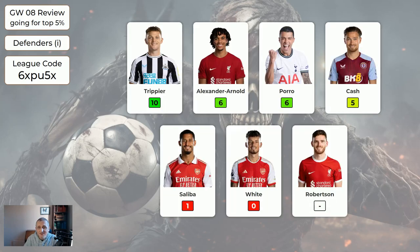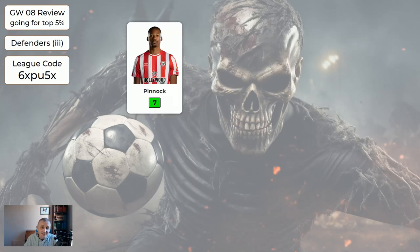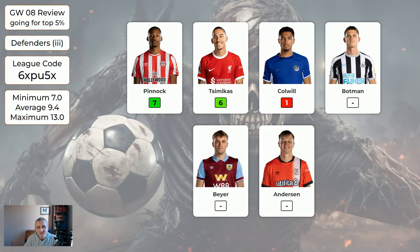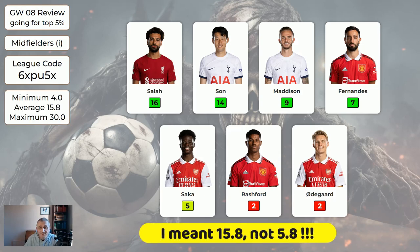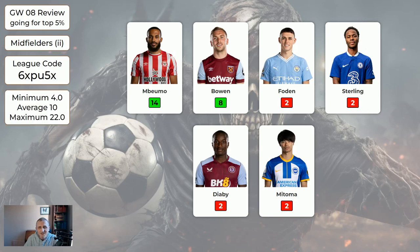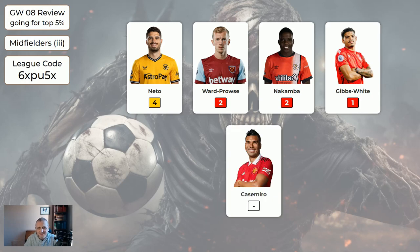Regarding defenders, the expensive pager defenders averaged 9.4 — assuming you had two of these. The cheaper pager defenders only got 2.8. There is actually a third pager of defenders who did okay — they averaged 9.4 if you had two, because Bottman, Bear, and Anson didn't play. As always, it's the midfielders and forwards that you want to target — they're the ones that get the points. The expensive midfielders averaged 5.8 if you had two, and the cheaper pager midfielders averaged 10. A third pager of largely bench-sitters would have got 4.6 average.